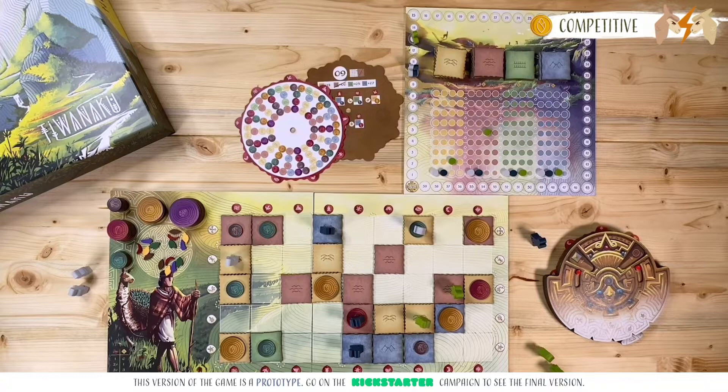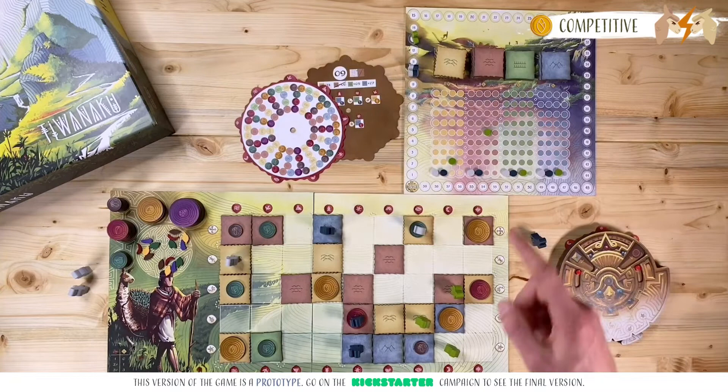If, during my move, I end up on a space that already contains a tile, nothing happens and my turn ends. On the other hand, if I end my move on a space where there aren't any terrain tiles, I will automatically make a discovery. When I make a discovery, I will have to place a terrain tile under the meeple I just moved.